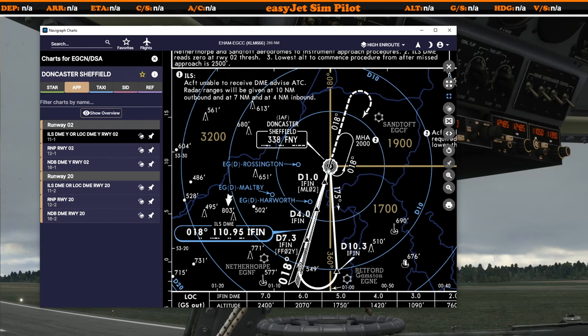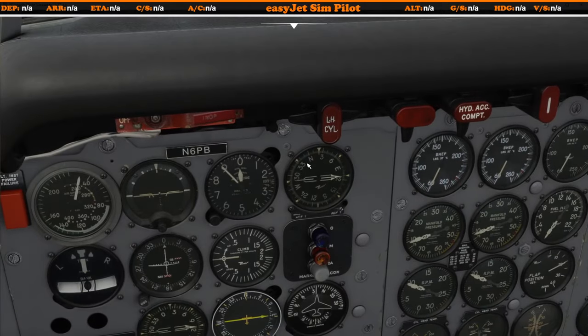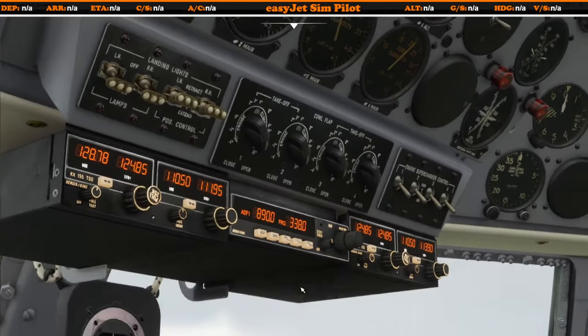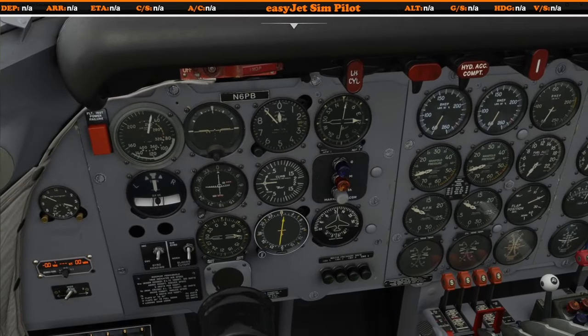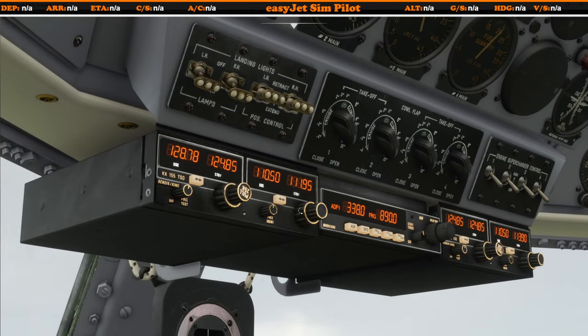I want to set the ILS frequency — 110.95 — and the NDB 338, already preset in standby. On the ADF, the automatic direction finder, I flip 338 from standby to active and the needles spin — we're effectively pointing right at the airfield. Remember: NDB has no distance measuring equipment, it just points toward the beacon. Then I set the ILS 110.95 — flipping that over gives us the glide slope and localizer, plus DME showing 0.7 miles.